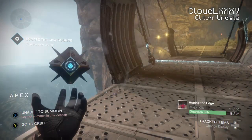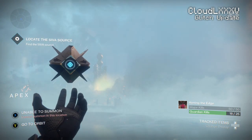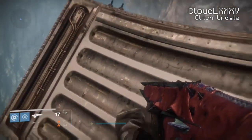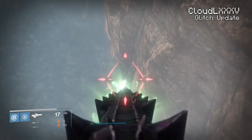Two nights ago, me and Mystic Outlaw and a few other guys were playing the raid. We got up to the server farm — well, we got up to that checkpoint at least. And he messaged me saying that he couldn't get the out of map spot to work, he couldn't get out.